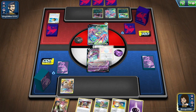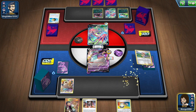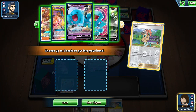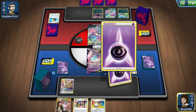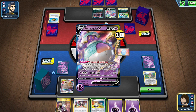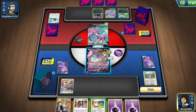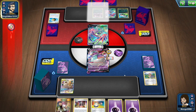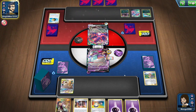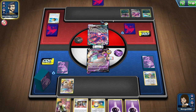We're going to put Lucky Egg on Poltegeist and give him a Psychic energy, then use Sonya to get some more energy. We'll stick with that for right now. Unfortunately, Poltegeist is weak to dark because it's one of the newer cards — all the old Psychic cards are just weak to Psychic. Wow, he's got two of them already.